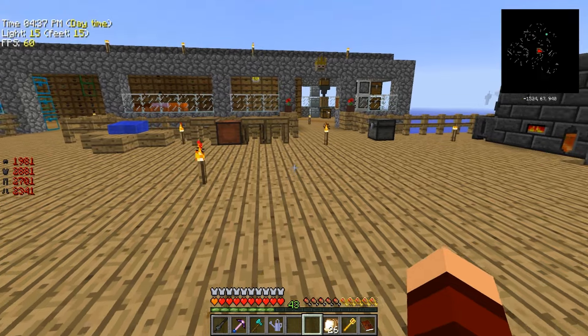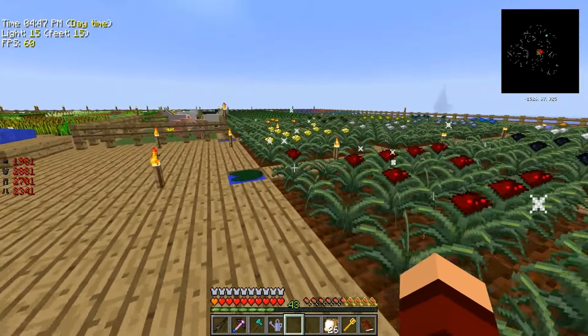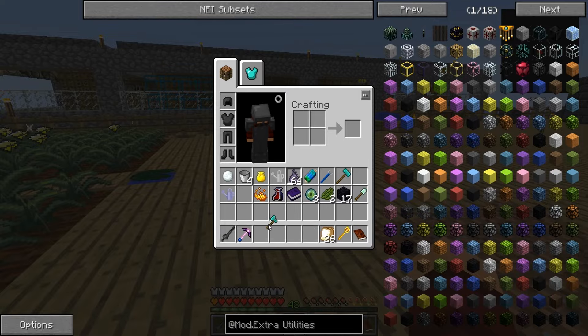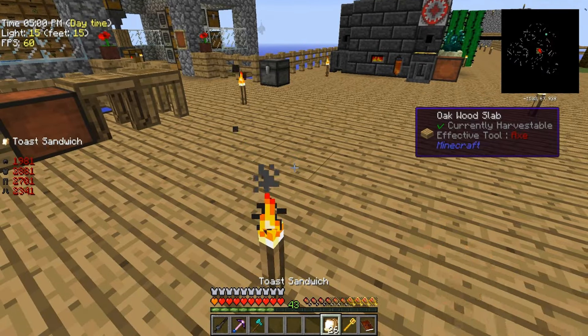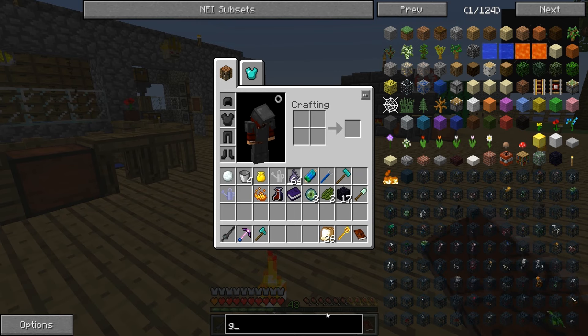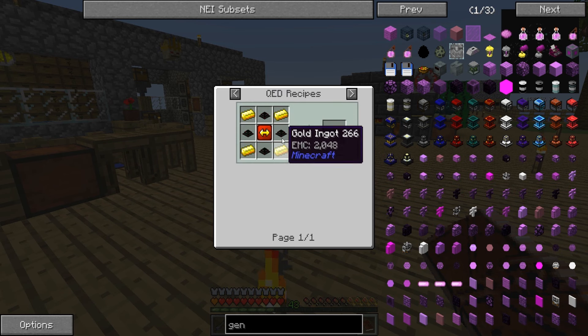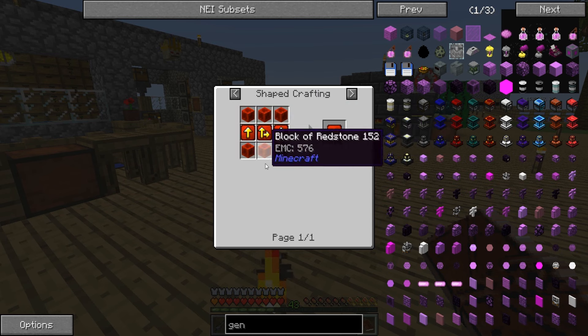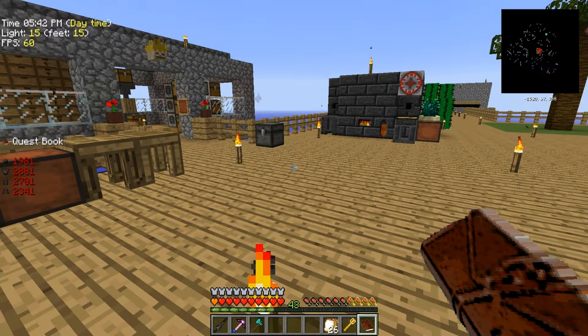I'm going to make more of those things in a minute. We're trying to make generators — that's what we were going after. In these big generators we need gold, four transfer node items, and a bunch of this thing. That's a lot of redstone, a lot of gold. Wow, this thing better be amazing.